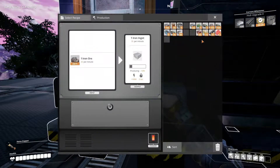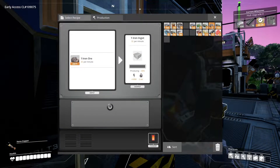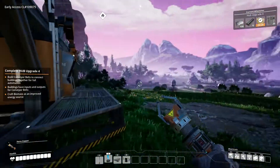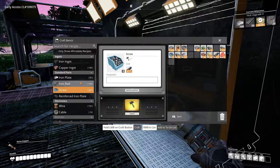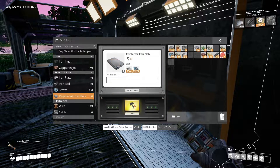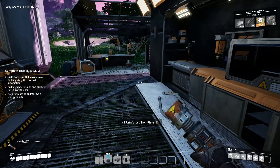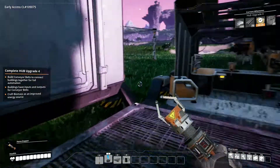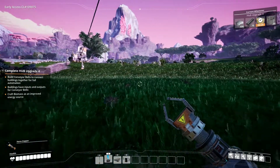Now these constructors are already happily constructing all the stuff that I need. I'm gonna throw some more iron on there so the melting furnaces keep going. And then I am going to do reinforced iron plates, which we are gonna need some screws for — not crews, but screws. I need a power line — I'm good for that. So I'm gonna run over there and get some wires produced.